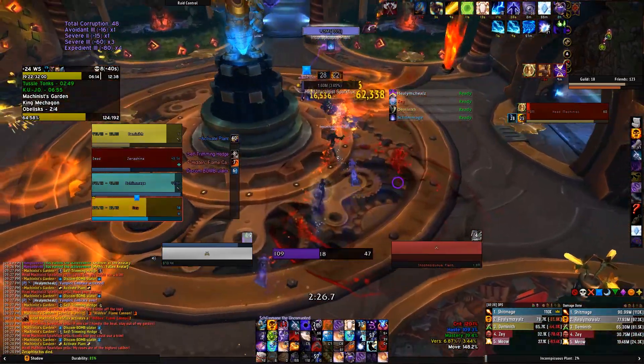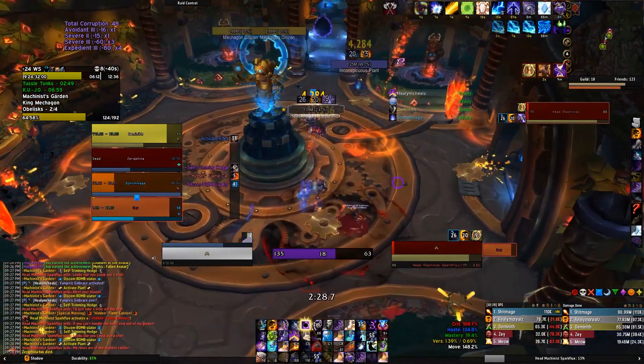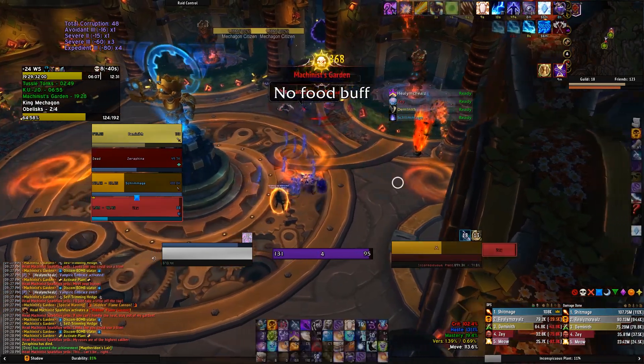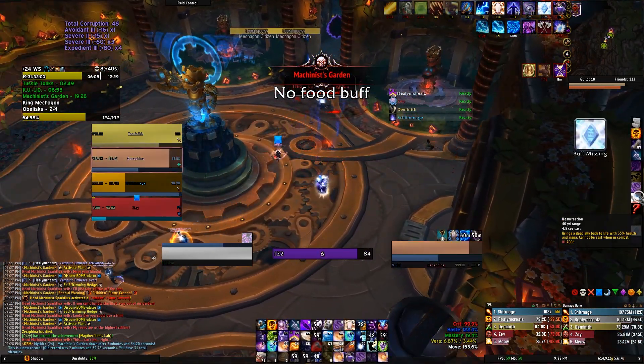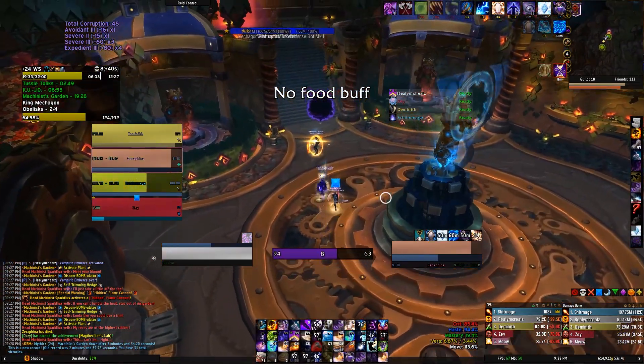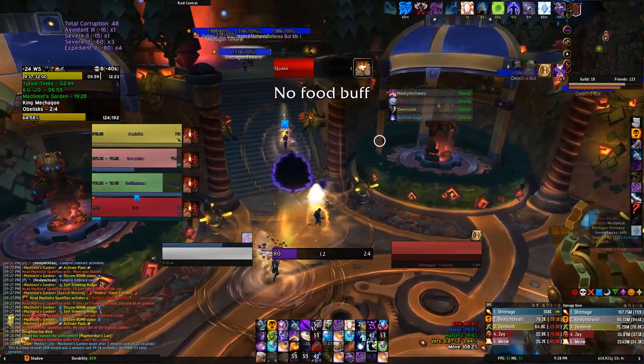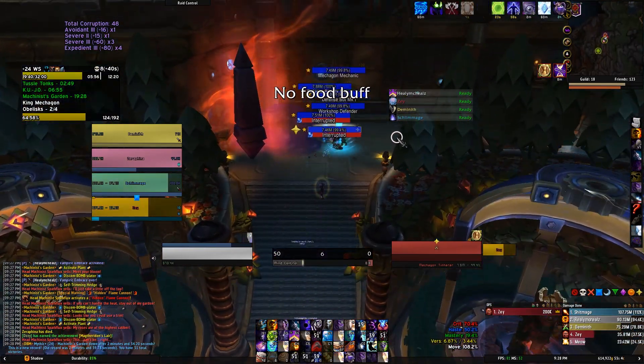That's pretty much the whole boss. Don't step in the fire things he shoots on the ground. He's also got a Discombobulate — a blue circle that'll stun you, don't stand in that. If you die here you can just release because it alters the graveyard and you're right there.